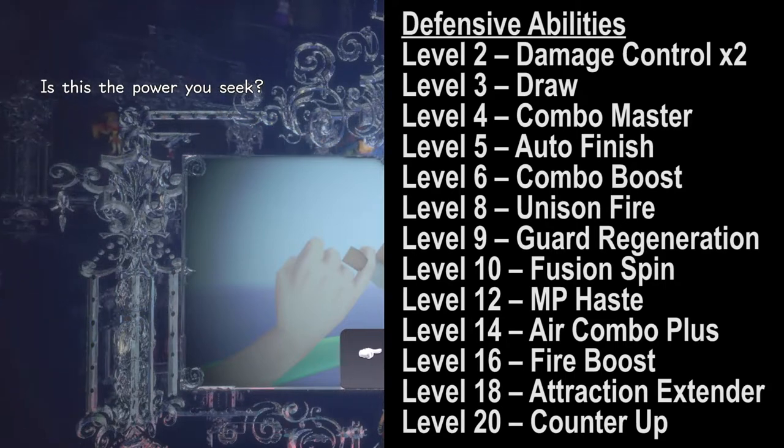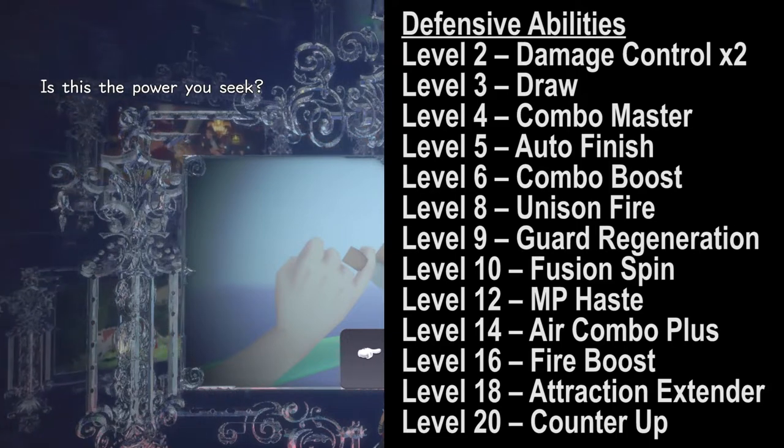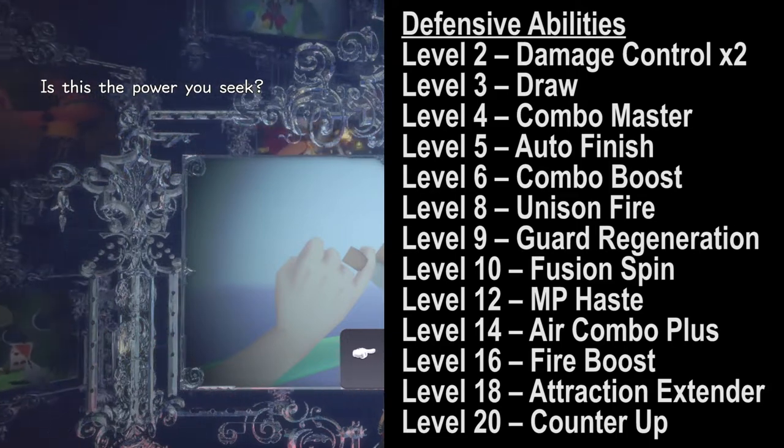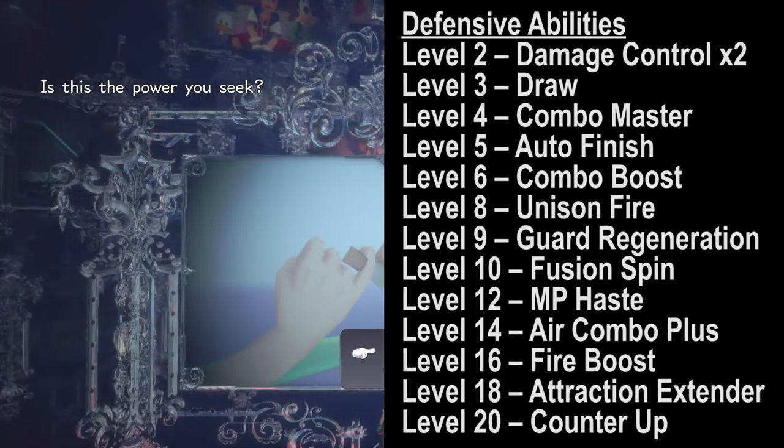I'll have a list right next to us. At level 2 you'll get Damage Control times 2, going up to level 10 you'll have Fusion Spin, and at level 20 you'll get Counter Up.